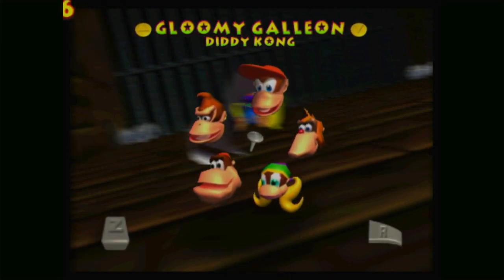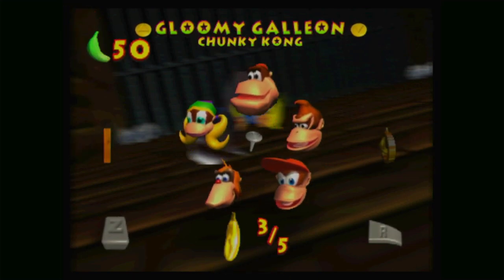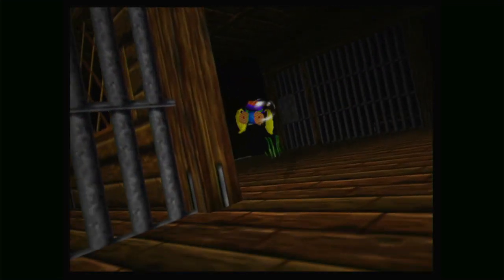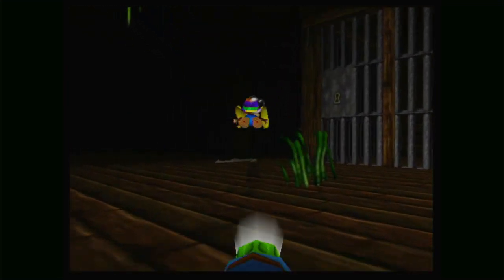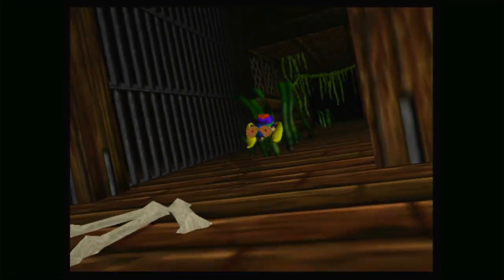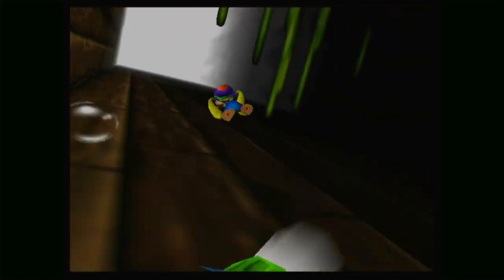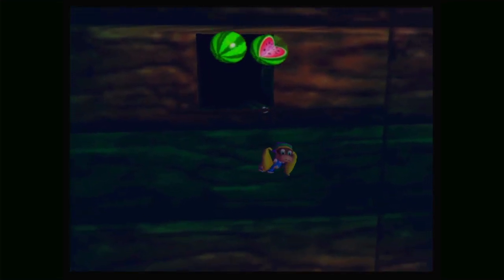Cool. So it's just Lanky, Diddy, Donkey Kong, and Chunky — all the other ones. Easy stuff. Let's get out of here, safely and securely. There's a lot of bananas right here as well, so I should probably switch to a character that can get some of that.